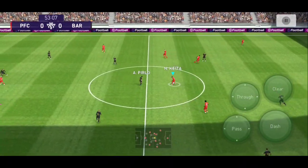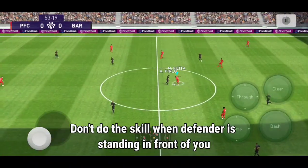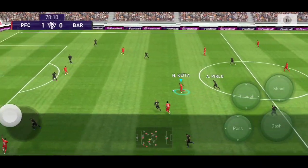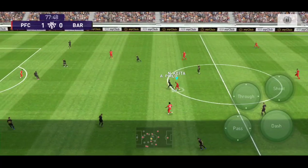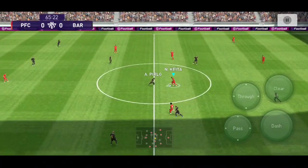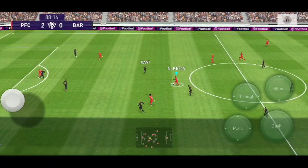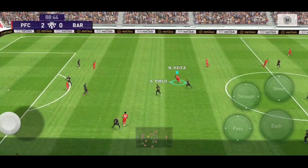One rule with this skill: don't do it when the defender is standing exactly in front of you. The defender has to be approaching you at a certain angle, like you can see with Keita right here. It's a pretty straightforward skill — it will send your opponent flying past you with no chance to defend. It's almost like a cheat code. That concludes the tutorial — these are the skills I personally use the most in my matches.